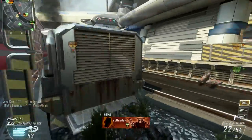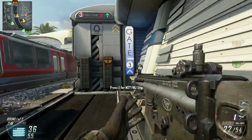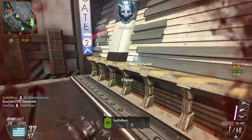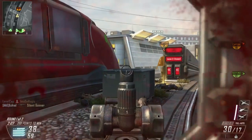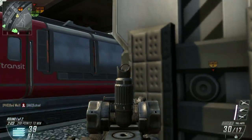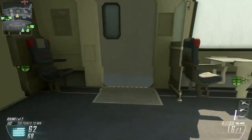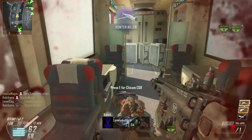So I equipped the Scar H and started playing around with it. This gun apparently is extremely effective at longer ranges. It has one of the slower rates of fire but one of the highest sustained damages at range out of any of the assault rifles. It's not a semi-automatic weapon, so there are some better semi-automatic assault rifles for range, but I like to have an automatic weapon just in case somebody gets up close and personal — I don't want to have to spam the click button.